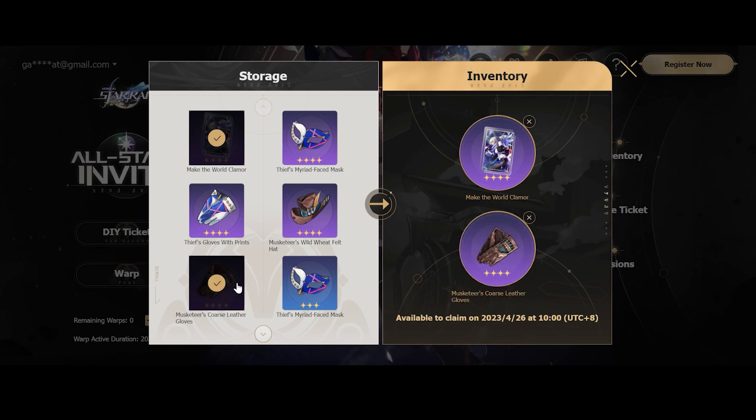Personally, I am going to be taking the gloves instead of the head piece, because the gloves give you flat attack and the head gives you flat HP. Same logic applies for the break damage piece.